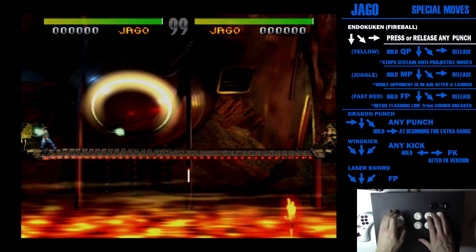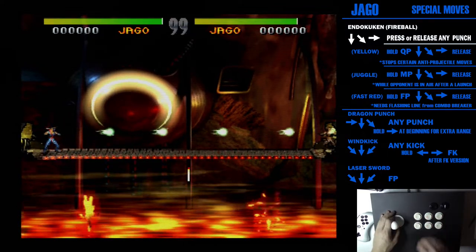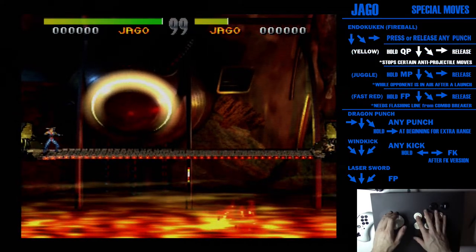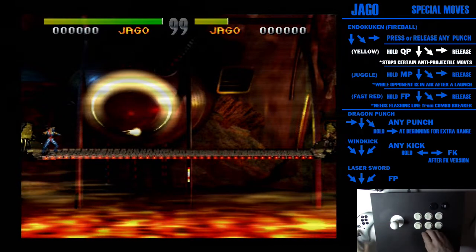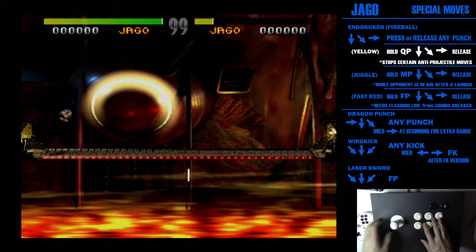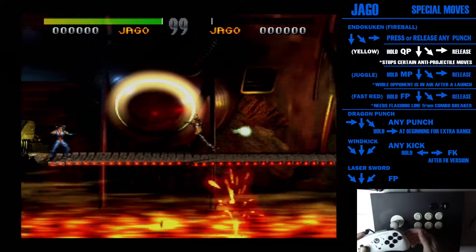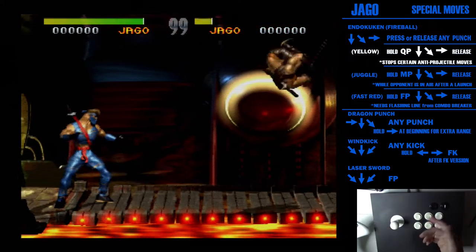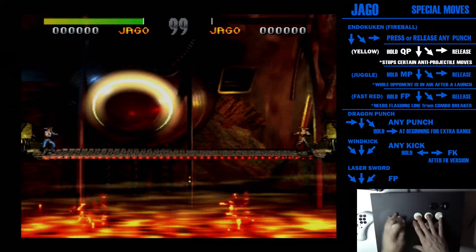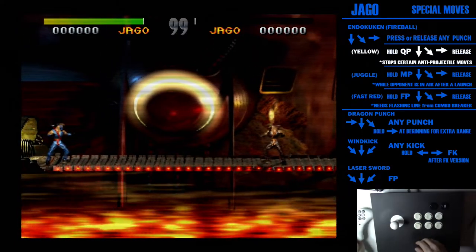You can also do the same with medium punch — there's a normal one, a little slow, then fast, fast. You can also do this with quick punch, but quick punch gives you a different fireball — it's the yellow one. What the yellow one does is prevent you from throwing other fireballs. A normal fireball you can wind kick through; characters usually have a move that evades fireballs. The yellow one prevents that.